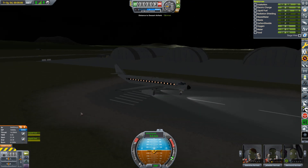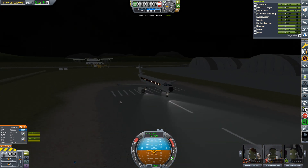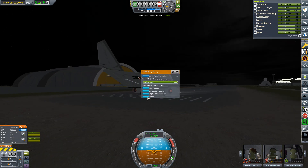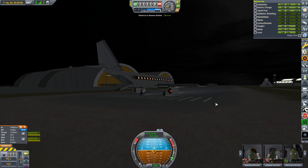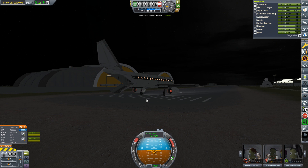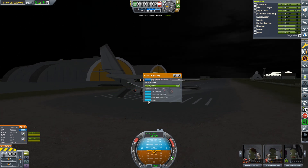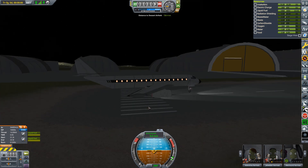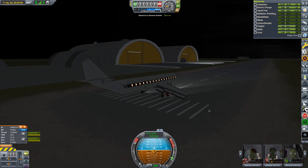This is the first time I'm going to be doing an actual commercial flight with this new aircraft. It does have a cargo section at the back as well. Quick look in the passenger compartment before we set off.